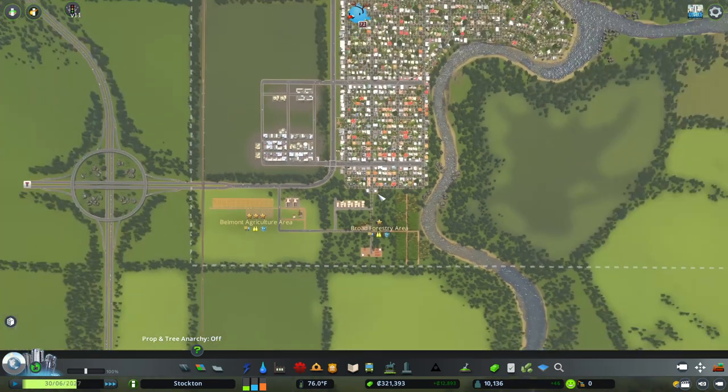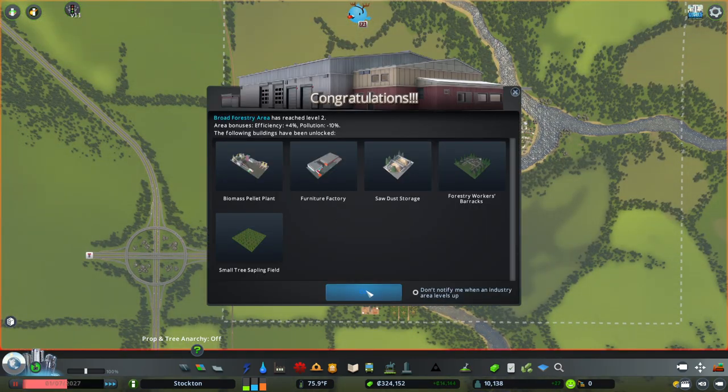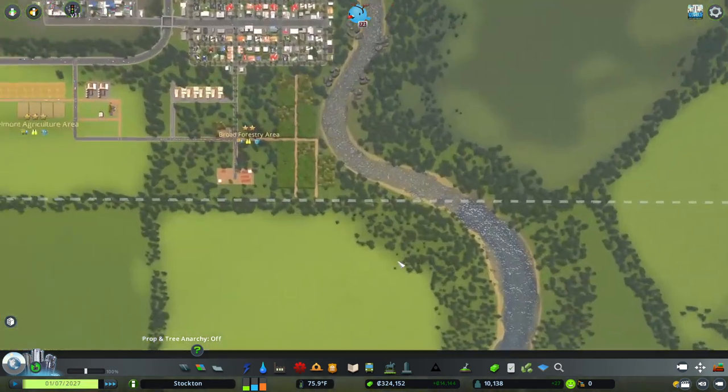At the moment we have pretty good traffic, everything's flowing pretty well. Now we have level two, so we can do the biomass pellet plant, we can have a furniture factory, and forestry worker barracks and some other stuff.